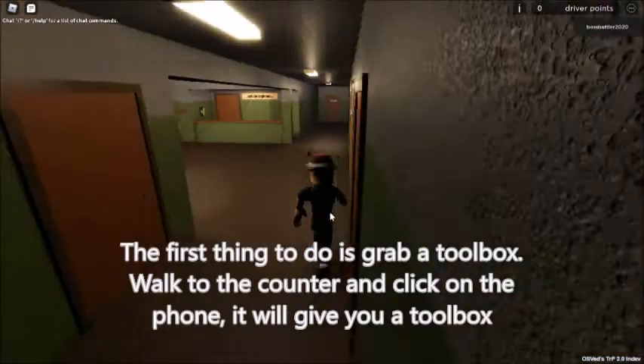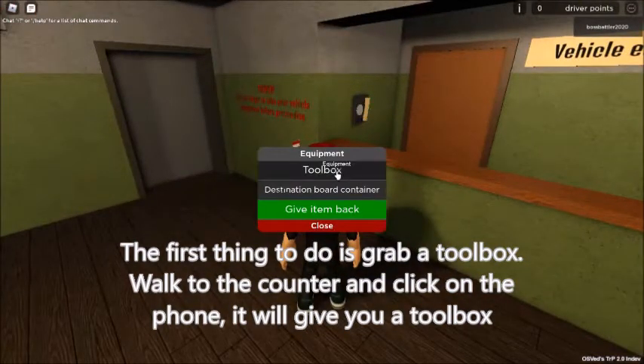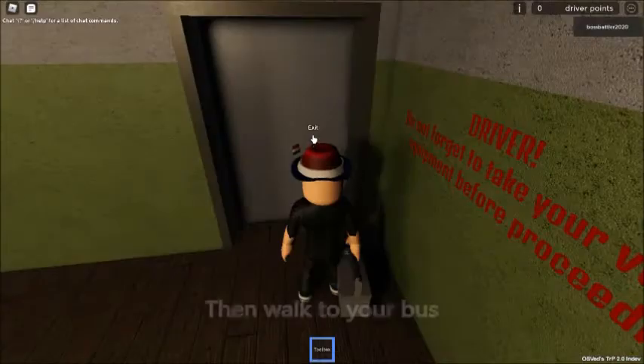The first thing to do is grab a toolbox. Walk to the counter and click on the phone — it will give you a toolbox. Then walk to your bus.